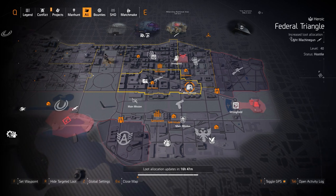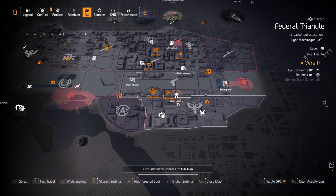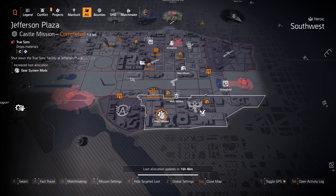Machine guns at Federal Triangle if you need the exotic Bullet King, Pestilence, or any of the named LMGs like the Carnage, the Sleipnir, or the Quiet Roar. Walker Harrison Code at American History Museum — you can get the Headhunter perfect headhunter chest piece and the Chain Killer.